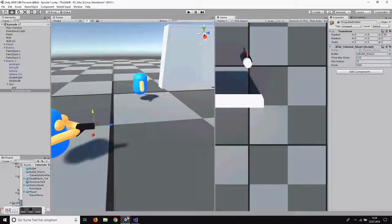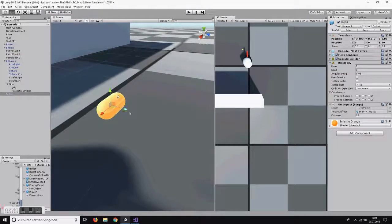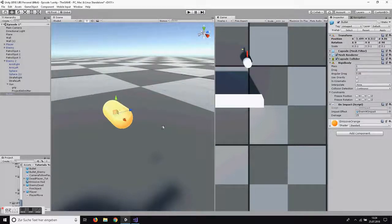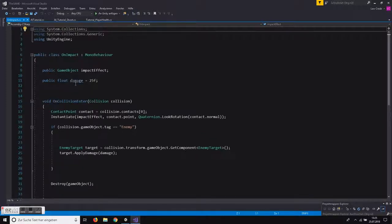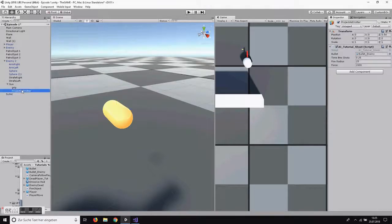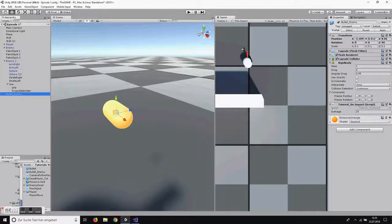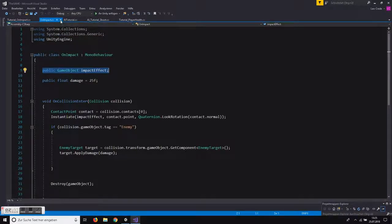We need to damage the player, so we need a script on the player and a script on the bullet. This is the bullet from last time that the player uses — it has the on-impact script. It has a Rigidbody and a capsule collider. Let's open it quickly to show you — this is what it looks like for damaging the enemy, and we'll use the same approach and apply it to the player. Looking at the actual enemy bullet, there's a script called Tutorial On Impact.